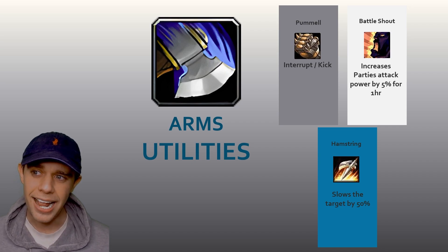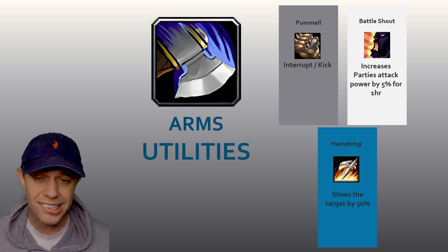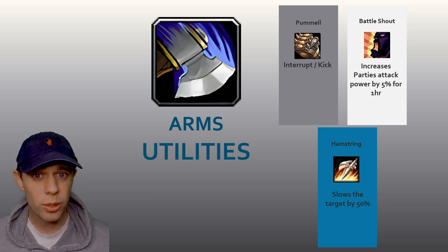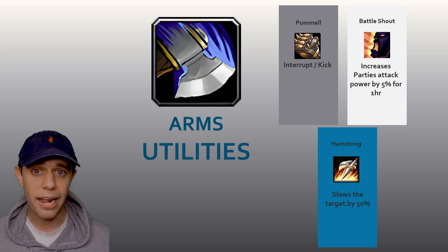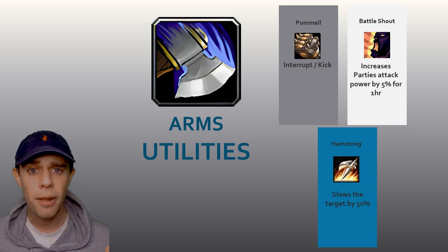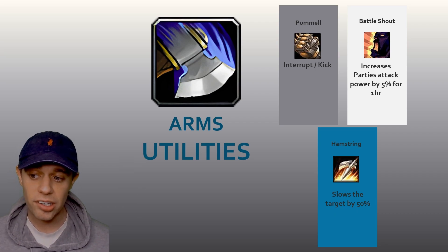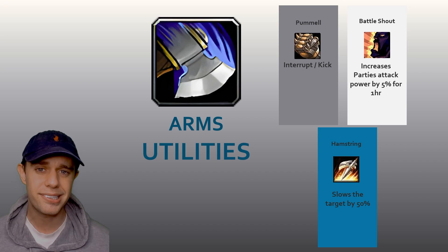For utilities, the first is Pummel — this is simply your interrupt, or kick as it's otherwise known, for interrupting spell casting. Then we've got Battle Shout, which is similar to Arcane Intellect, Mark of the Wild, or Fortitude — it increases the party's attack power by 5% for an entire hour. Then we have Hamstring, which does a little damage but mainly slows the target by 50%.